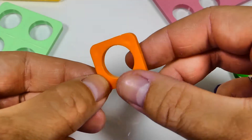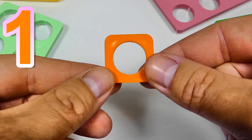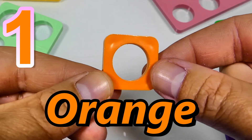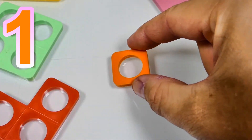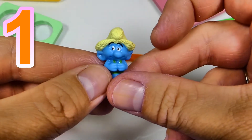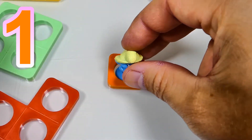This Numicon represents number 1. The 1 whole. It's orange. And it's 1 smurf. 1.